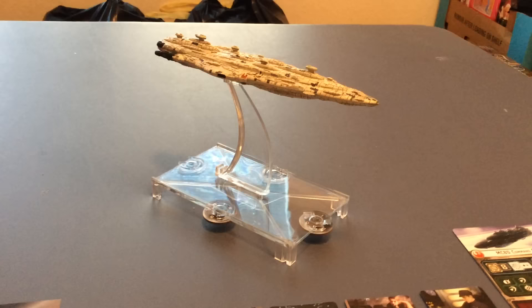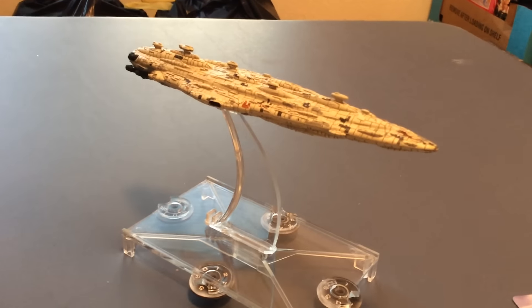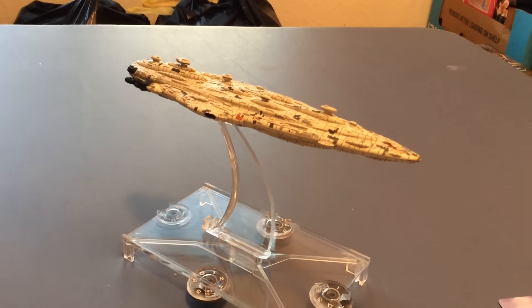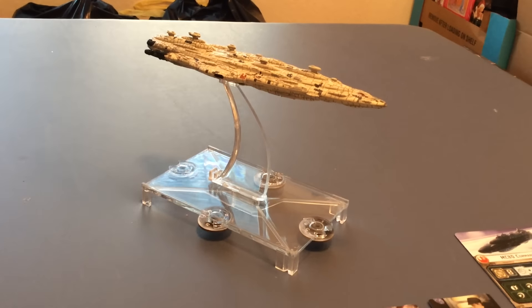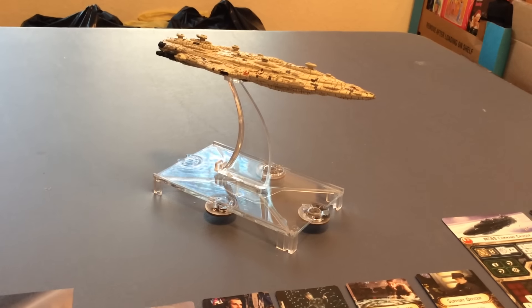Hey folks, Nathan here from Star Wars Beyond the Films, the Star Wars Timeline Gold, and the Star Wars Reports Rebels Roundtable, bringing you a look at Home 1 for Star Wars Armada. This is the Rebel MC-80 Mon Calamari, or Mon Cala Frigate — the command ship seen in Return of the Jedi.